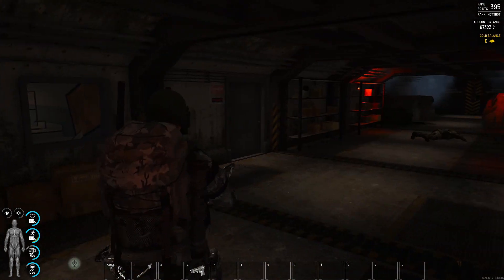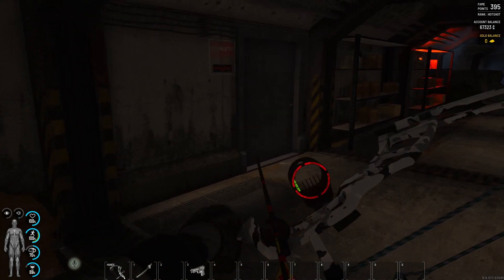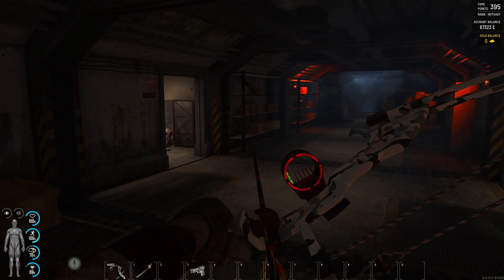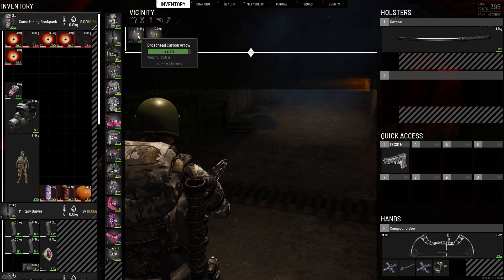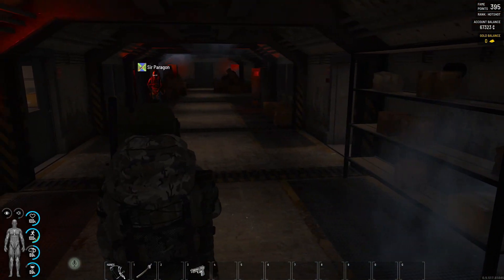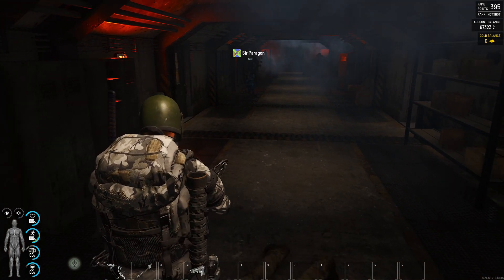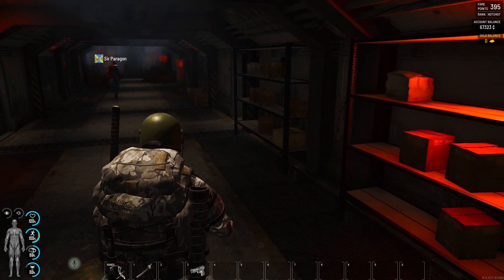He sounds like he might actually be in the armory. He is as well. Headshot rather than blow him up. If I had left my wire cutters on me, I could have tried to get that C4 - I've never tried it before. Can you shoot his body and blow him up or do we have to wait for him to actually blow? Let's find out. I think we've got to wait. It's going to blow anyway, make sure you get back.